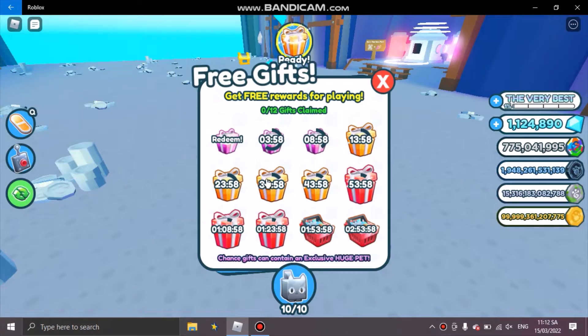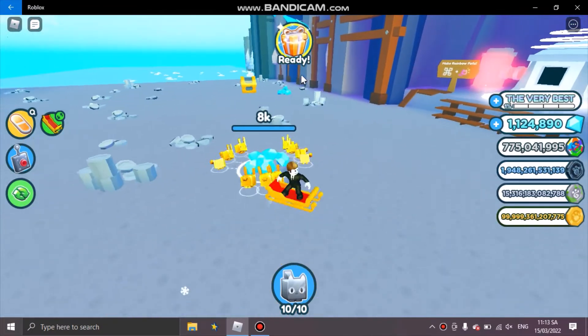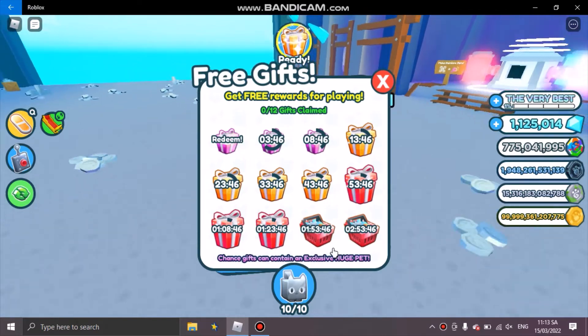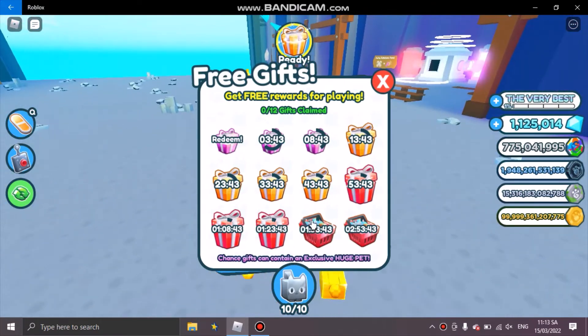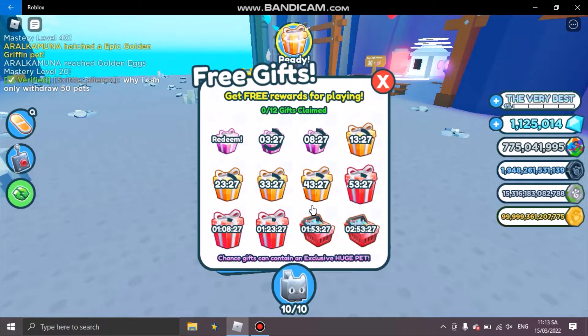The yellow loot bag and the red one will give you an extra loot bag — an extra gift. If you collect both of these, you guys can actually have a chance to get a huge pet. This gift has a chance of 1 in 20,000 — so out of 20,000 people who open this gift, one person can actually get a huge pet. That's pretty rare.